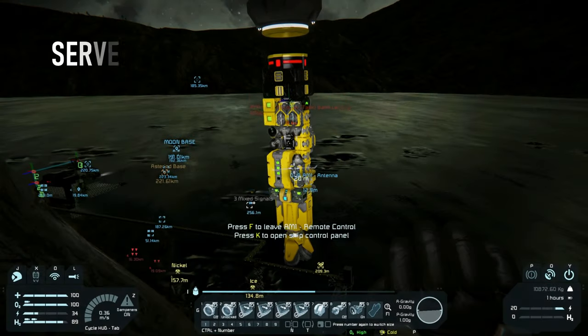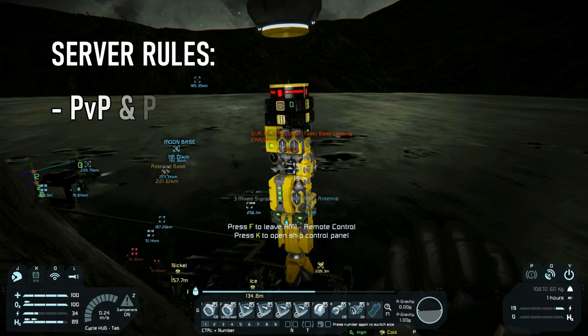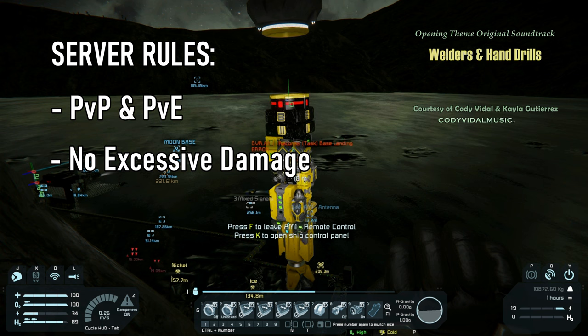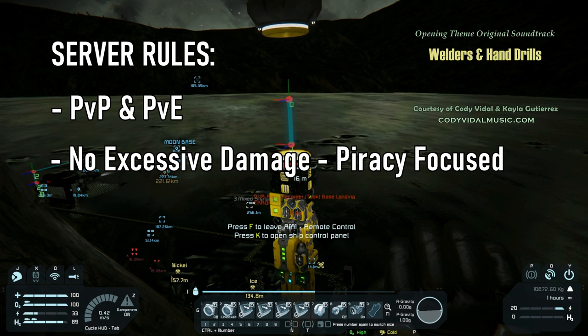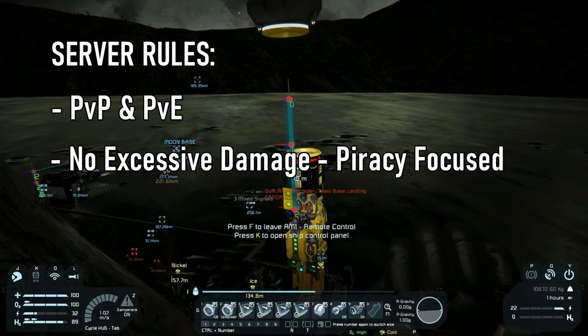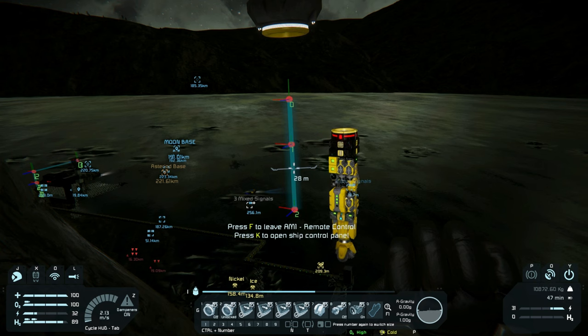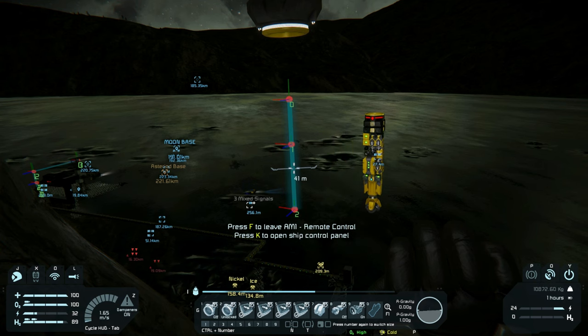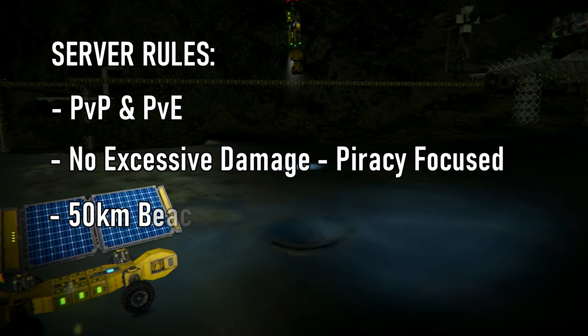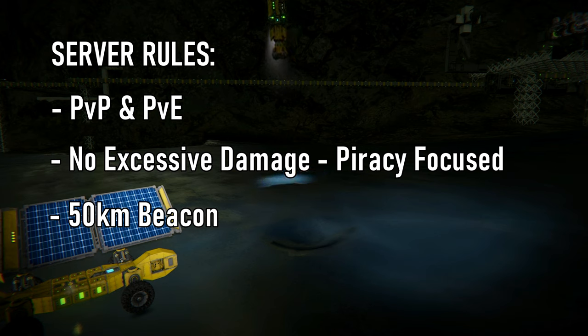The rules of this piracy server are simple. It has both PvE and PvP. If you attack another player, there is a no-excessive-damage rule, which is a little subjective, but it evolves around the concept of piracy — it's considered okay to attack and cause some damage if it's to acquire resources. The idea is to not just demolish someone's base or ship just for the purpose of destroying it. You do just what is needed for resource acquisition.